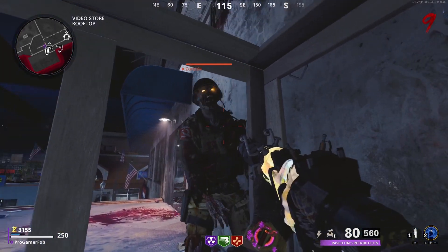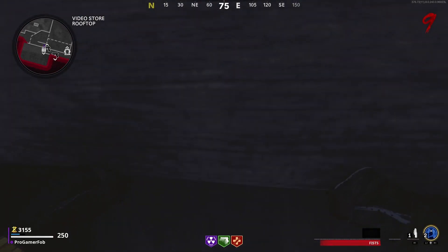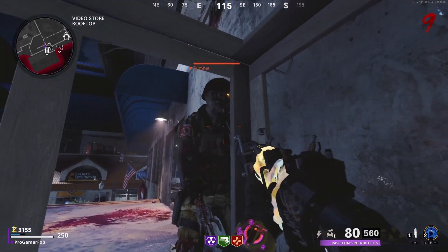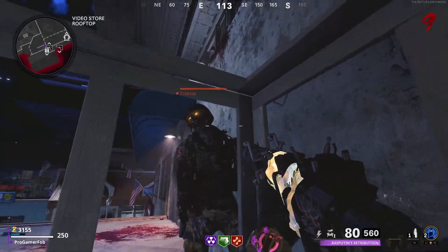If you guys did it correctly, you'll reach right through into the box. Now what you want to do is go inside the box and just crouch. All the zombies will pile up right in front of you, and you guys are good to go ahead and get your headshots, your camos, or anything you guys need.